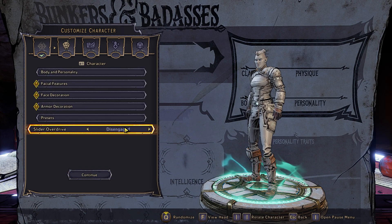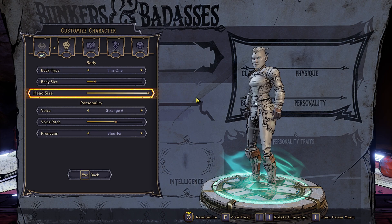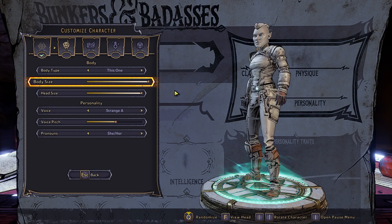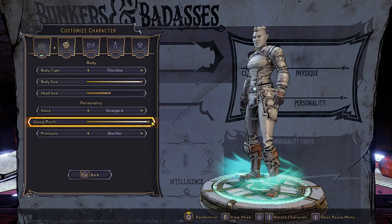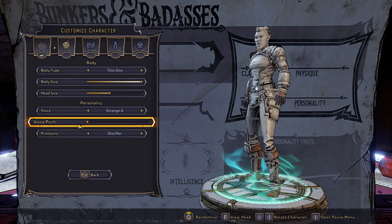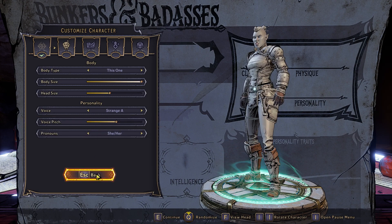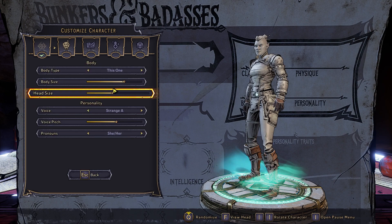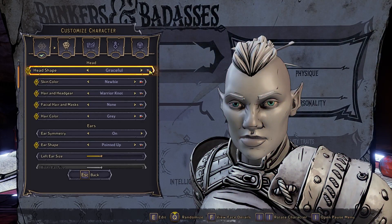We've got a randomize button you can use, and also a slider overdrive option. Does that affect any of these? Yes, it does - that's definitely a taller character than before. It kind of affects everything; it even lets you overdrive on the pitch. When I turn it off - yeah, okay, that's kind of cute. I like that.